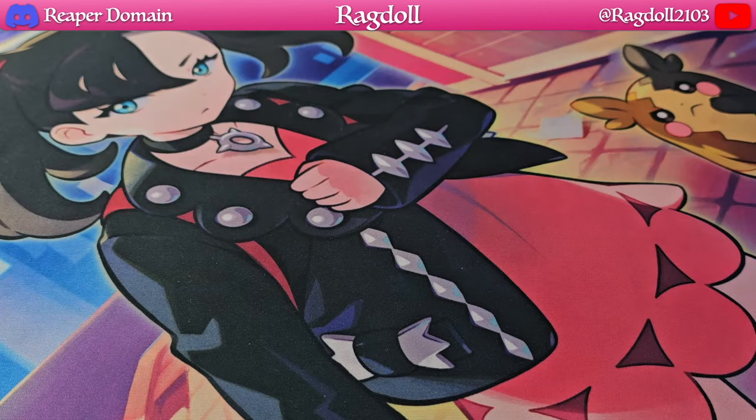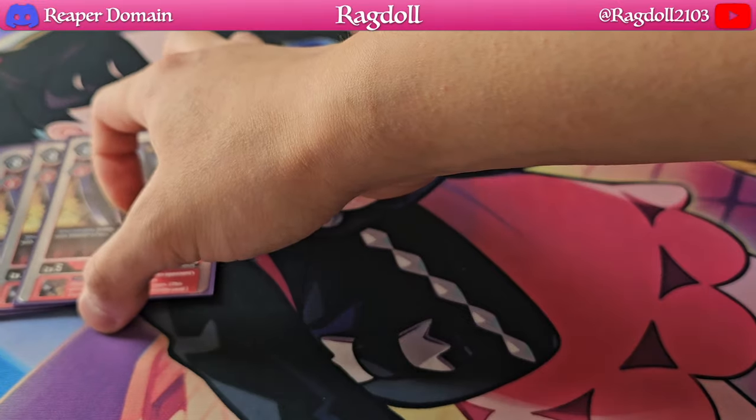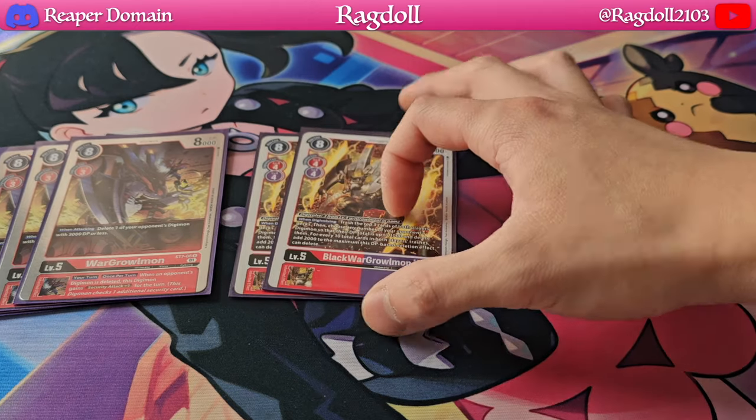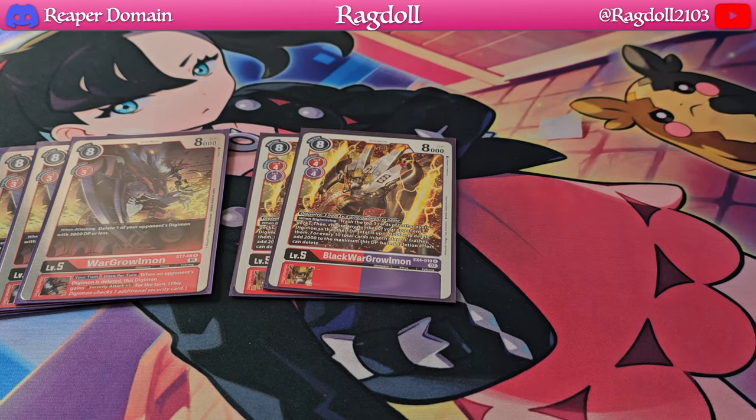Now moving on to level fives — we're playing three copies of War Graumon. When attacking, you get to delete one of your opponent's Digimon, which is really powerful because this triggers every time it attacks, not just on Digivolution. Its inherited effect is also amazing: when an opponent's Digimon is deleted, this Digimon gains a security attack. I'm only playing three to fit two copies of Black War Graumon from EX4, which is definitely a fantastic card for this deck.